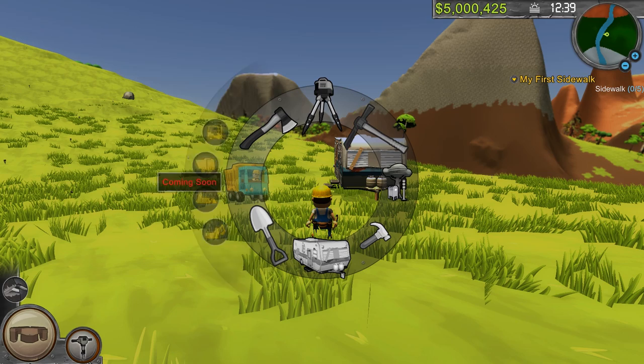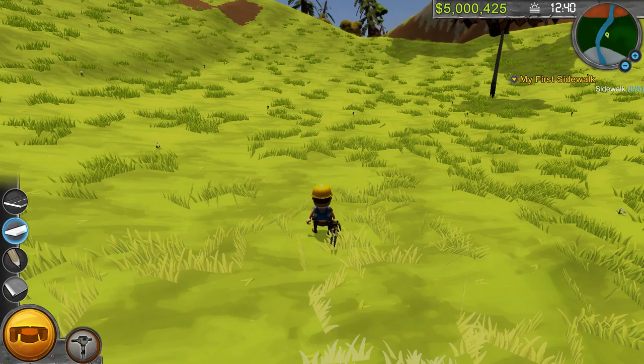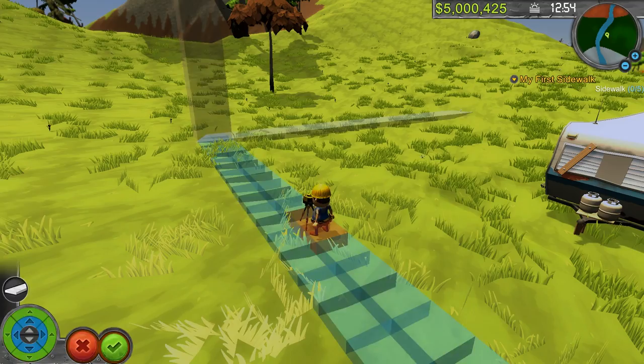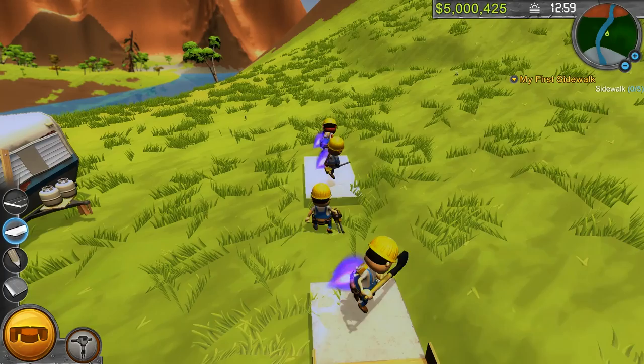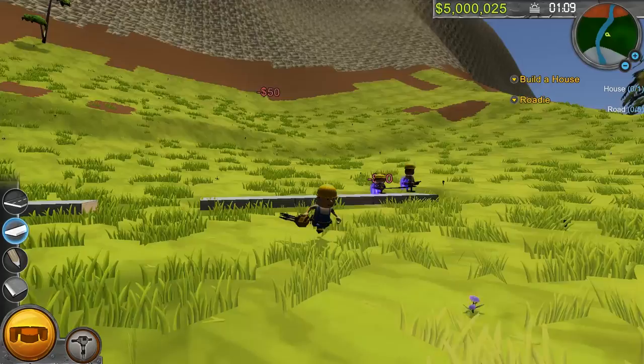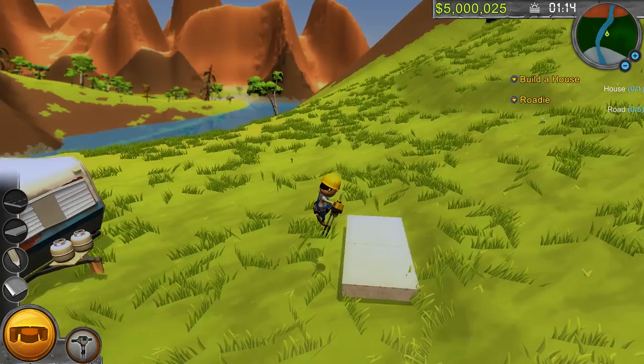Now we need to do a sidewalk. So I think we go to this — is this a sidewalk? Like this? Is this what I'm doing? I got three out of five sidewalks. I did it! From sidewalk to house. Is this where I want my place to be? Should I have picked a different location? I feel like I should have done this a little differently.